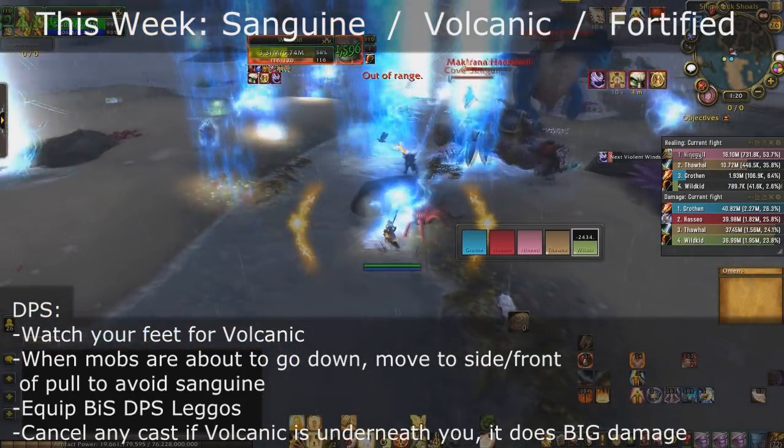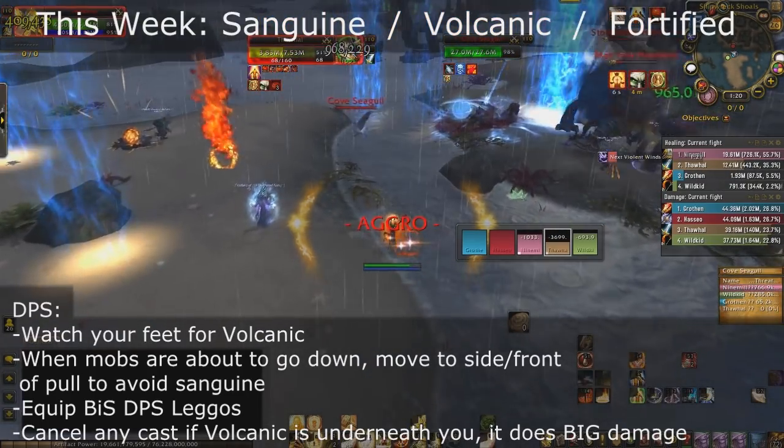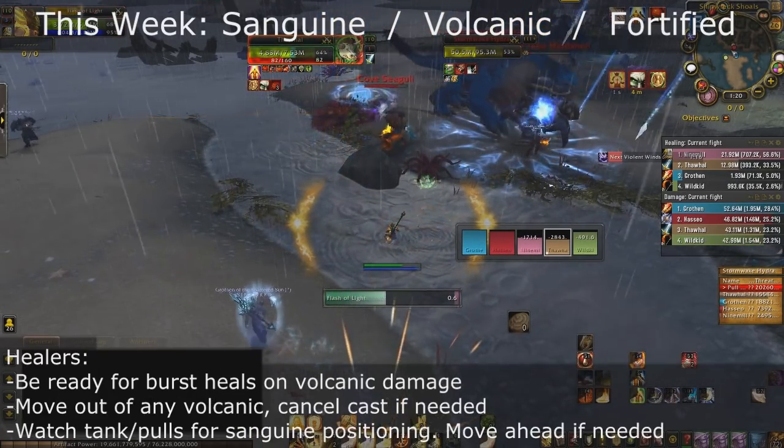This week the big focus is trash and trying to get it down, so make sure you use your DPS cooldowns on big trash pulls. Also bring your AOE spec because your tank should be pulling bigger pulls.